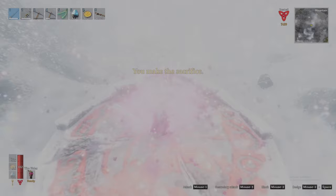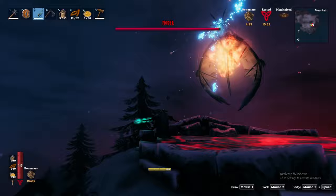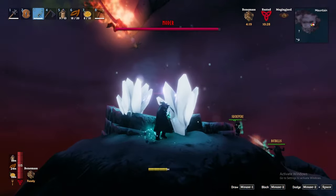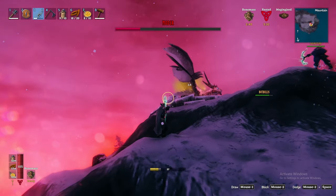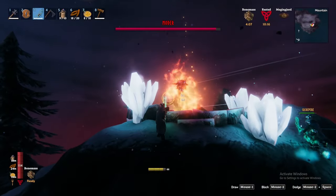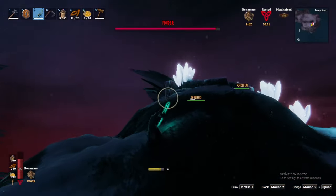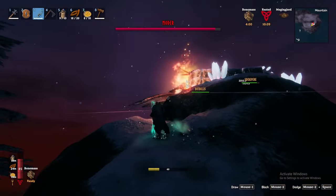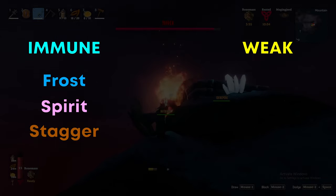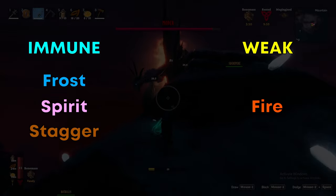Moder has three major attacks. First, a barrage while she is in flight. Second, a melee attack while she is grounded, where she will swipe, claw, or bite you. And thirdly, a breath attack also while she is grounded, launching a blizzard-like blast doing frost in addition to chop and pickaxe damage. Moder is immune to frost, spirit, and stagger, so I do not recommend bringing a weapon that does frost damage like the Frostner, but she is weak to fire like many other mountain creatures, so fire arrows are welcome.